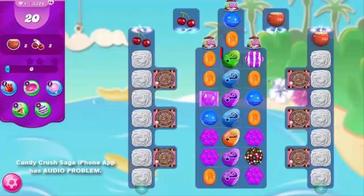Aside from this, the Surprise Candies can reveal number bombs that will explode in five moves if not matched with the other candies of the same color or with a Collar Bomb.